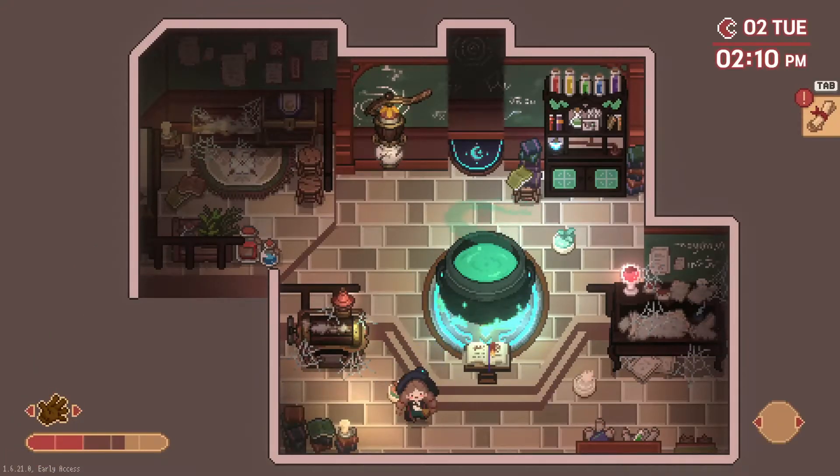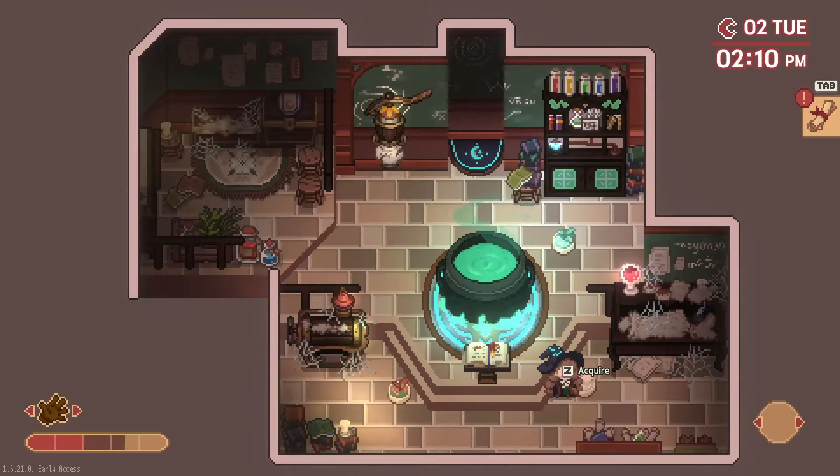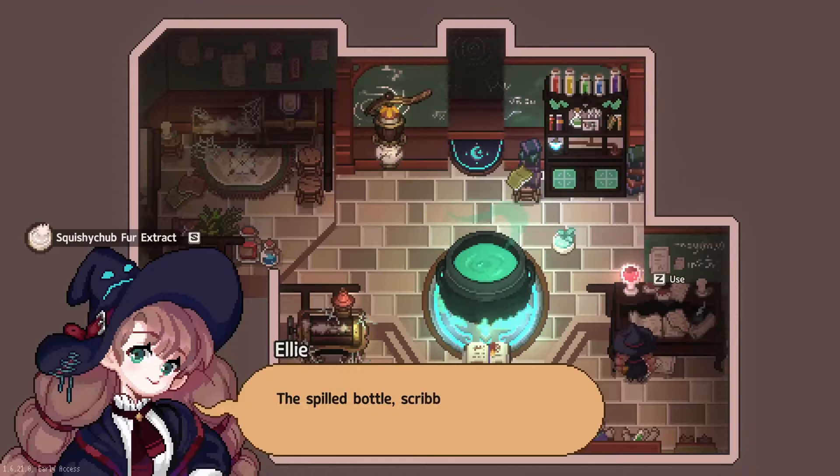Okay. But I can't pick any more up — my inventory's full. Let's see. Can't look at this yet. The spilled bottle, scribbled paper, and a book. What a mess.